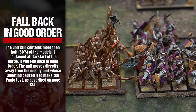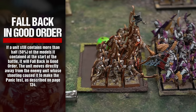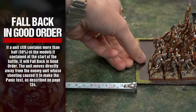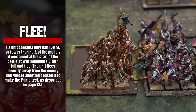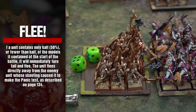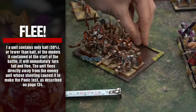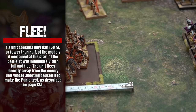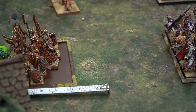A unit that has suffered only a few casualties will fall back in good order, whereas a unit that has suffered a significant amount of casualties will turn tail and flee. If a unit contains more than half of the models it contained at the start of the battle, it will fall back in good order, moving directly away from the enemy unit whose shooting caused the panic test. If a unit contains only half or fewer of the models it contained at the start of the battle, it will immediately turn tail and flee.